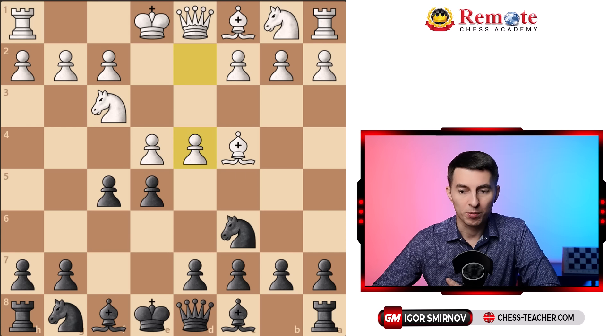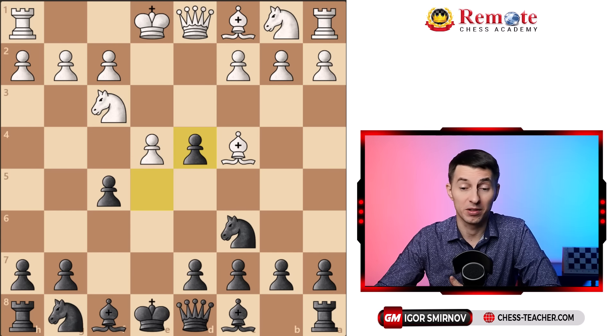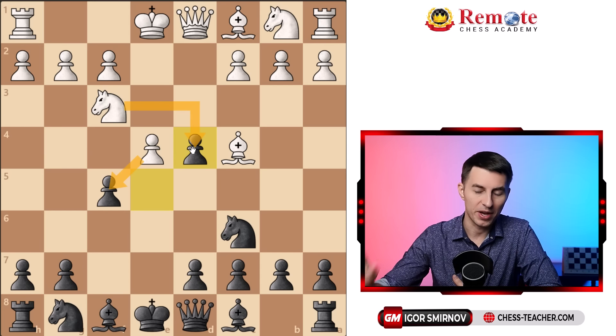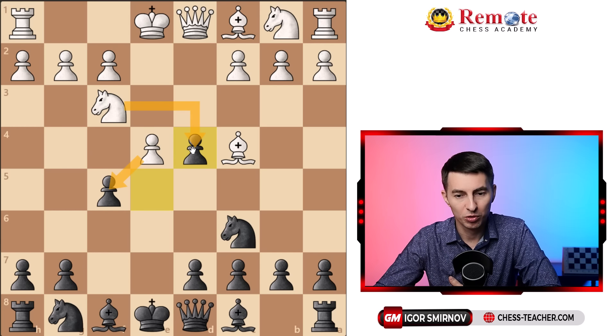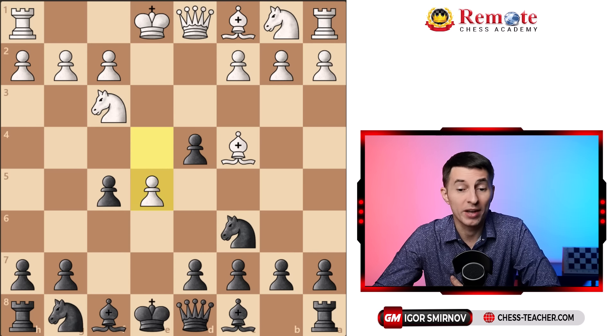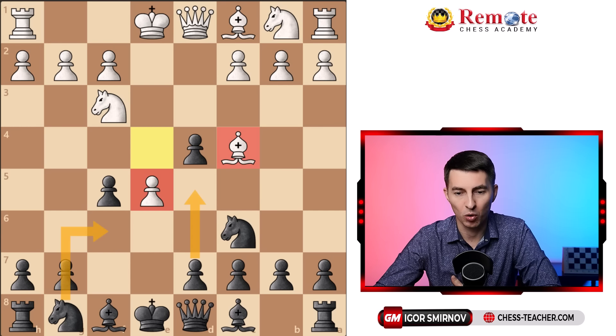There are a couple of interesting ways for black. The one I like most is pawn takes d4. The trick is that this position is very complicated and again counterintuitive for white to find the right moves. The best move for white is not to take on d4 or on f5 — the most challenging move for black is actually pawn to e5. It's hard to spot for white and hard to understand why it's better than the alternatives, but white's idea is that with the pawn on e5 it doesn't allow your knight to go there, and it's not easy for you to play d5 to win a tempo attacking the bishop — even though that's still what I recommend you to do.